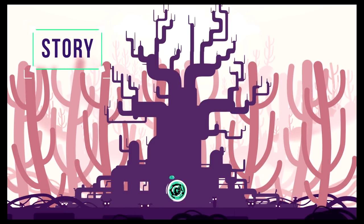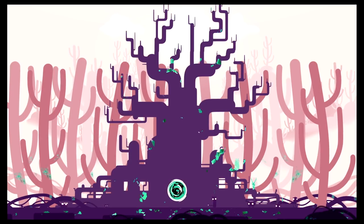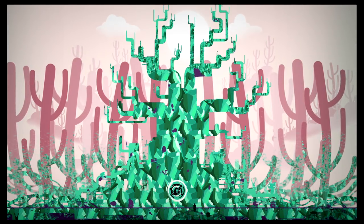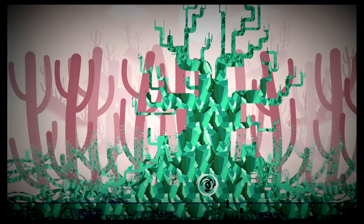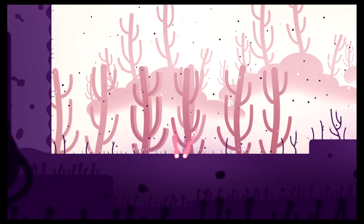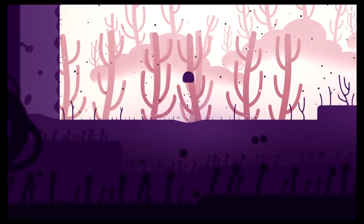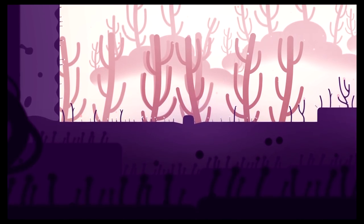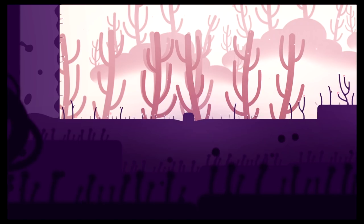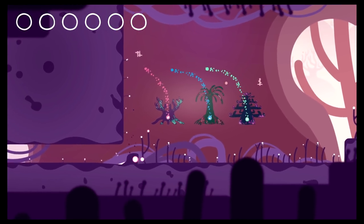Semblance takes place across three vibrant lands. Peaceful worlds are under attack by a crystalline infection, and your role as Squish — a cute blob made by the land itself for its defense — is to break the plague's dour grip and free the world's life essences, uncovering the cause behind it along the way. The story is told through images as you explore the worlds. Many may miss or choose to ignore it; it's not in your face and you can take it or leave it as you progress.